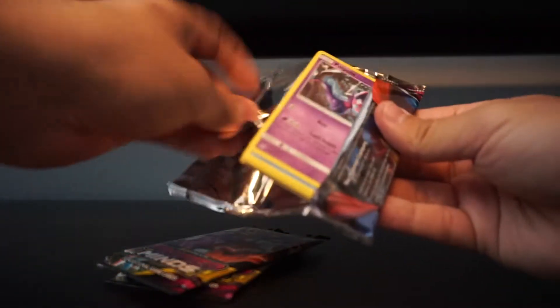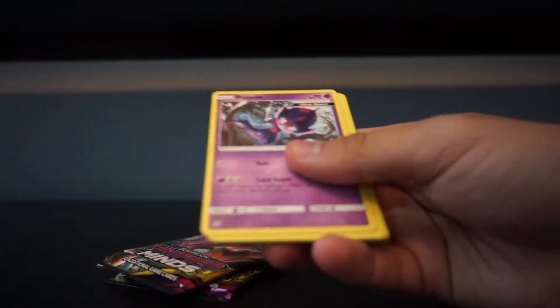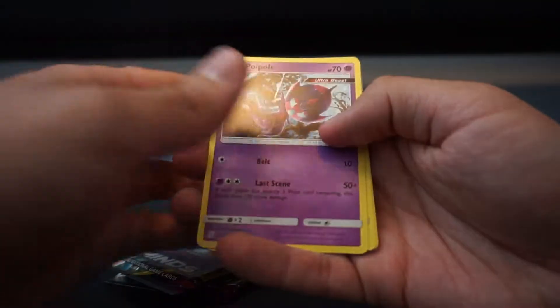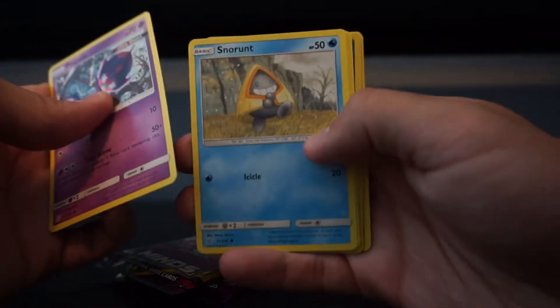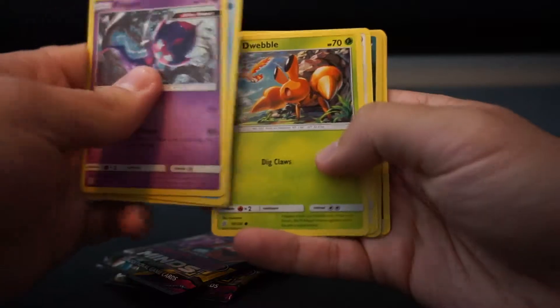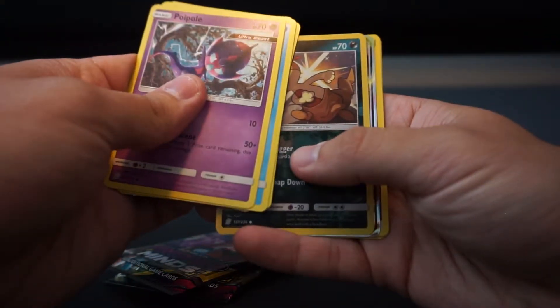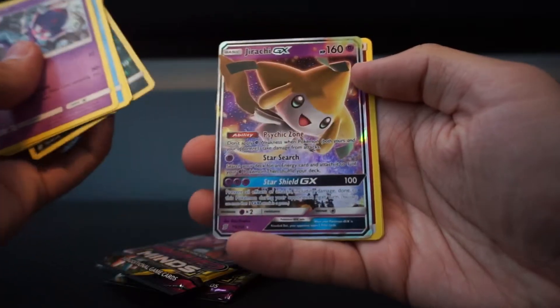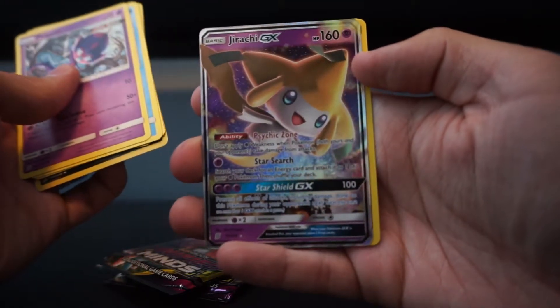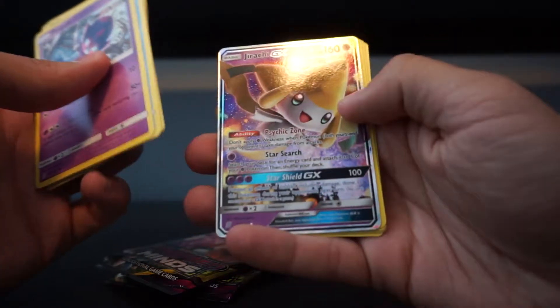Pack number one. We got Poiple, Snowrut, Drillbird, Dweeble, Pieduff, Scraggy. And nice — Jirachi GX! Sweet card, that's awesome. Very nice.